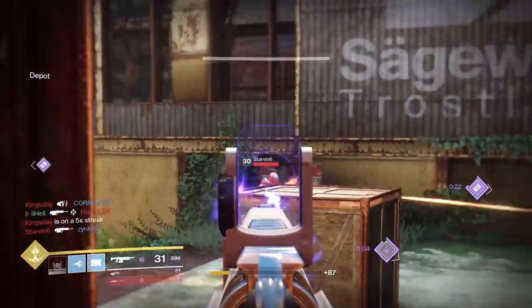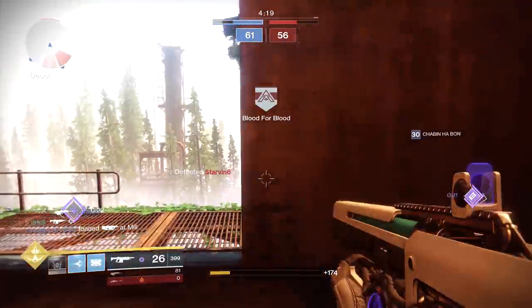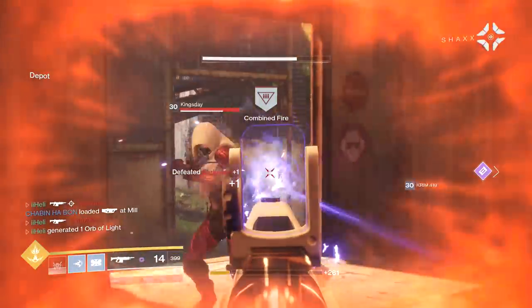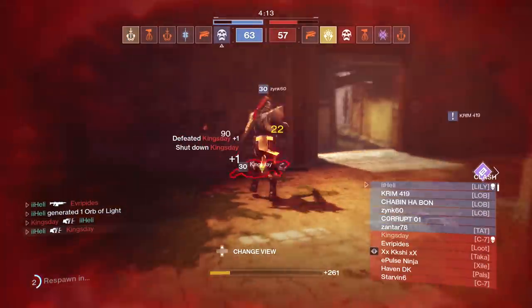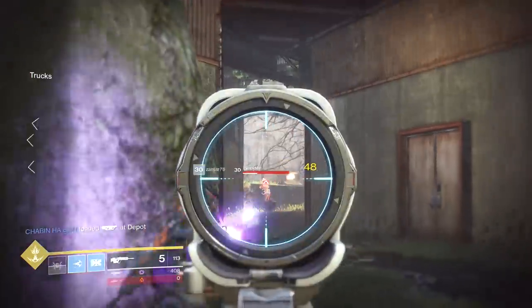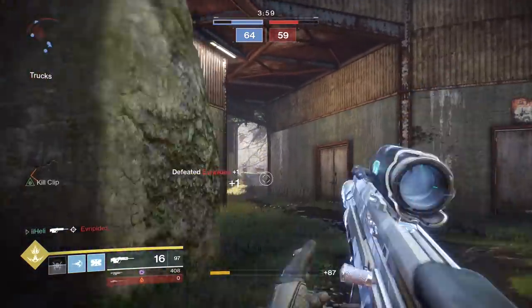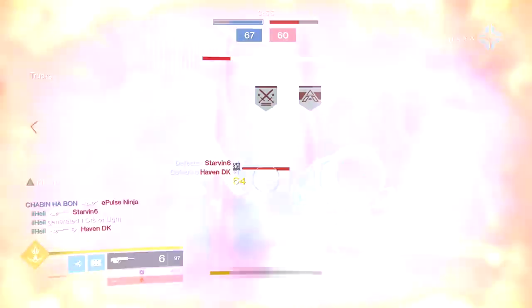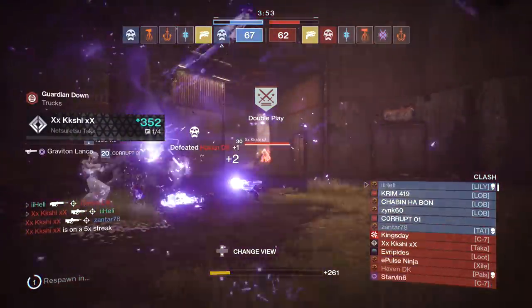Kabu, we need some help — we need close-range help here. Okay, that wasn't really close range, that was kind of long range. Can we survive? I mean, we traded. At least I killed one of them. I need to borrow a Kill Clip. I could have gotten more, but Graviton Lance exists.